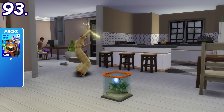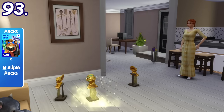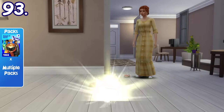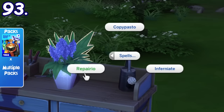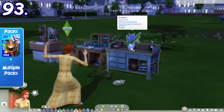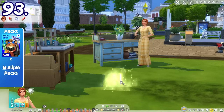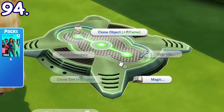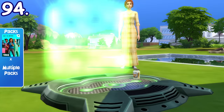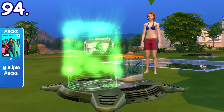The Copypasto magic spell spellcasters can use will clone stuff from other packs, such as collectibles, harvestables, plants, foods, etc. The Repairo spell can increase the quality of craftable objects from other packs. Similarly, you can also use the cloning machine from the scientist career to clone objects from other packs, but it won't work on all objects.